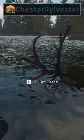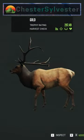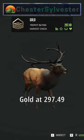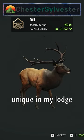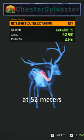Dropped him. He looked even cooler up close. He's a solid scoring gold at 297.49. Those non-typical antlers will be unique in my lodge for sure. The cacciatore got him in the lower neck and spine at 52 meters.